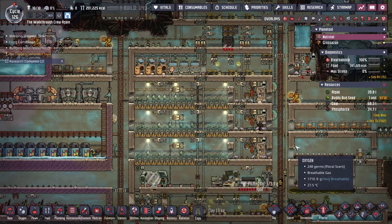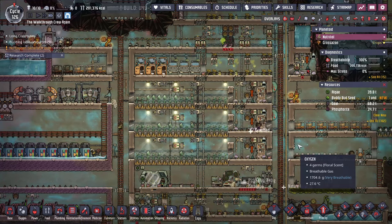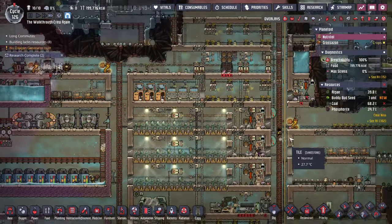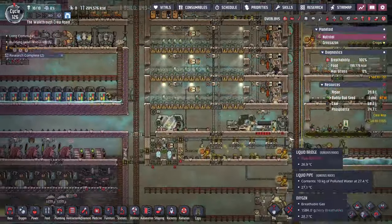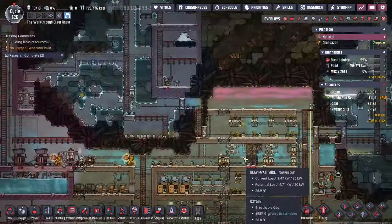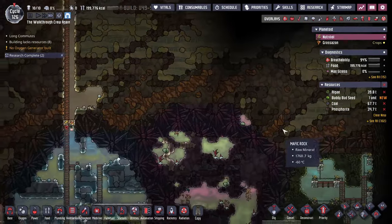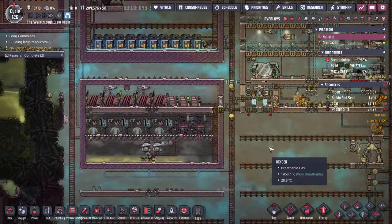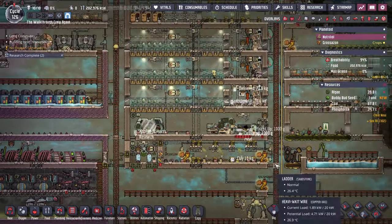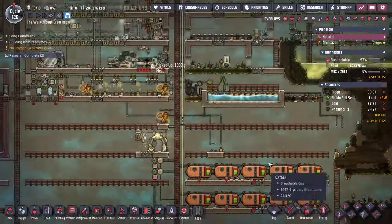Hello, friends. Welcome back for part 14 of Oxygen Not Included Spaced Out DLC's full walkthrough. Let's keep going with where we left off last time — we were just getting our research up. Now we're going to start exploring and getting out into this biome so we can set up our solar panels and get a second energy source before switching to a different form of oxygen. Then we'll finally leave this planet and head over to a different one.